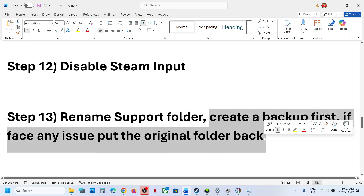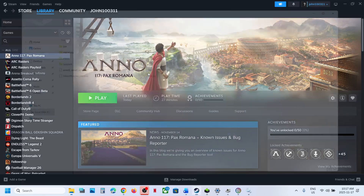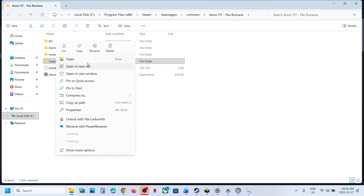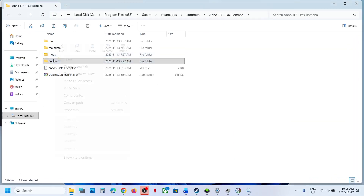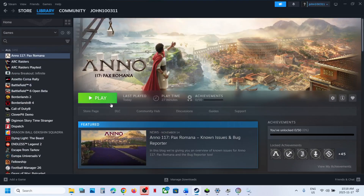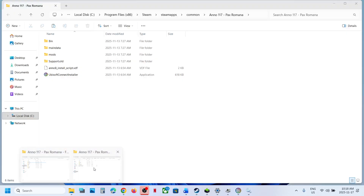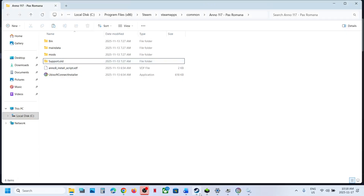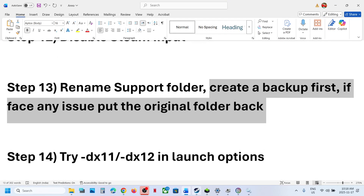The next step is to rename the Support folder — create a backup first so you can restore it if needed. Right-click the game, select Manage, then Browse Local Files to open the game installation folder. You will see a Support folder — copy it and paste it to the Desktop as a backup. Then right-click the original Support folder and rename it. Relaunch the game and check. If there is a problem, put the original folder back.